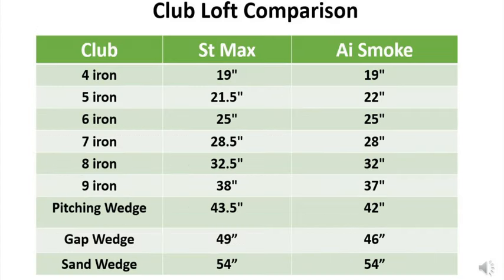Looking at the lofts, the ST Max has one stronger loft and a number of weaker lofts overall, giving it a higher ball flight and more spin — so slightly more workable with those weaker lofts. To offset that, the AI Smoke has that pre-worn leading edge and the AI smart face which helps get the ball in the air especially when you hit it low on the face, and the high launch version is also available.